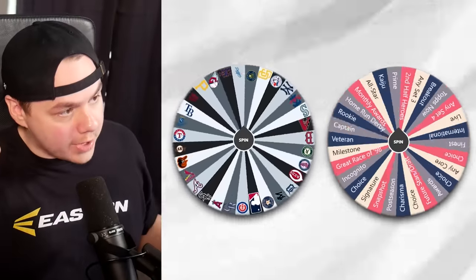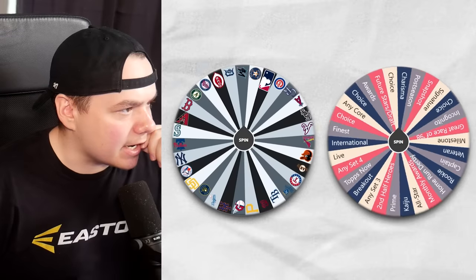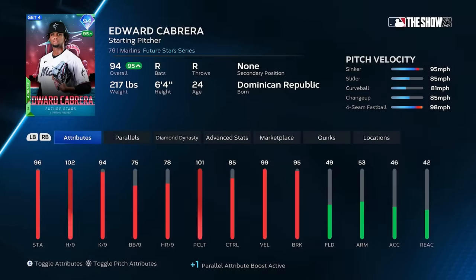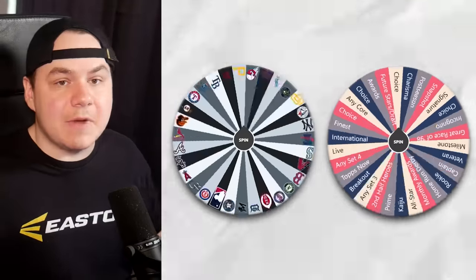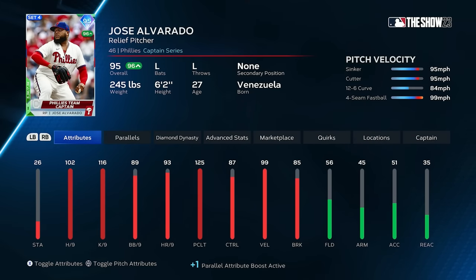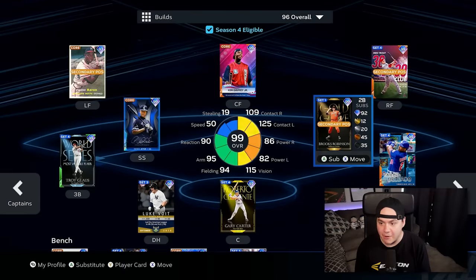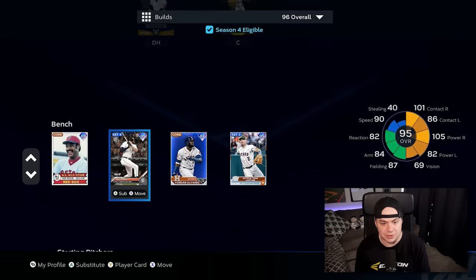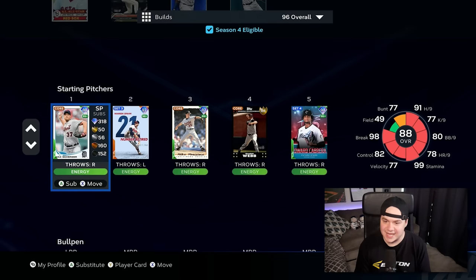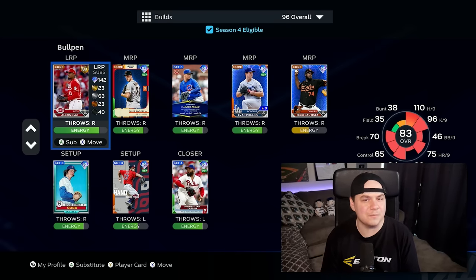These last few picks are for one starter and two relievers. Guardians, my choice — there's my lefty: Brad Hand. And finally, Marlins future stars or draft card — gotta go Edward Cabrera for that last rotation spot. Now I just need my last bullpen arm. Phillies, any Set 4 card — gotta go 95 Jose Alvarado. I'm surprised with how well this team turned out. I did not think I was going to have a lineup this good with a bench that remains under the 95-and-under rule. The rotation is a little shaky, I can't lie, and the bullpen is okay — not the best, but it could be worse.